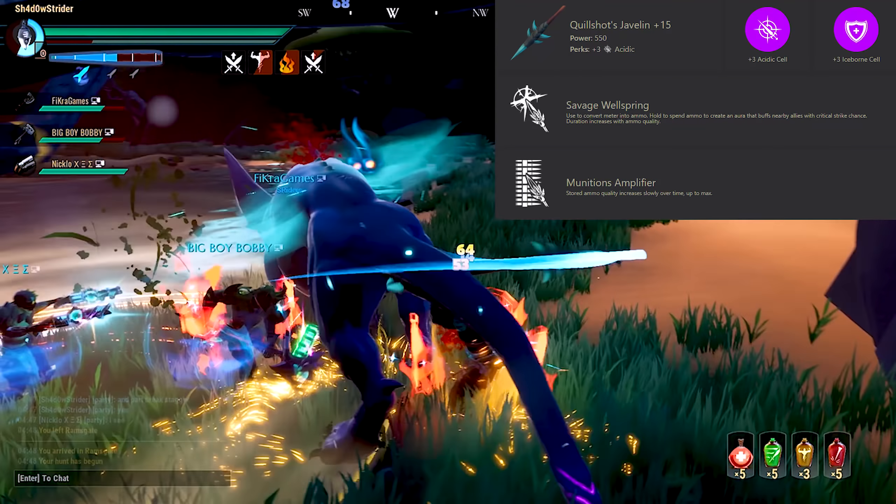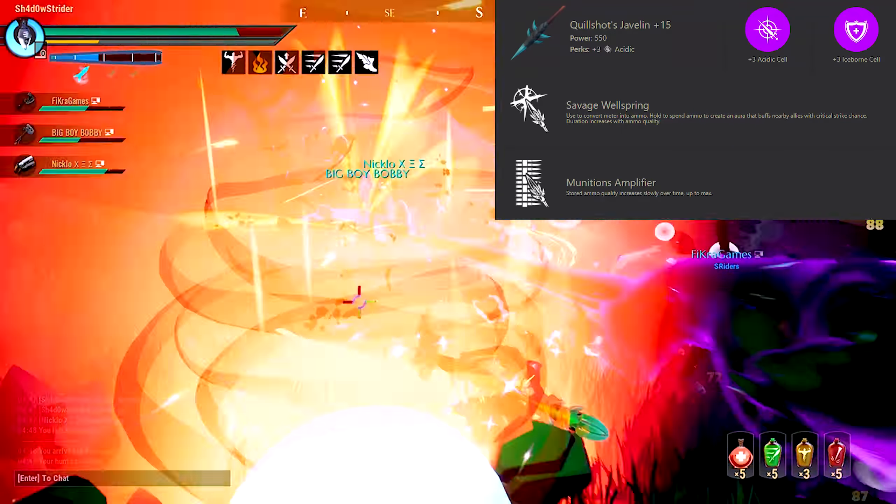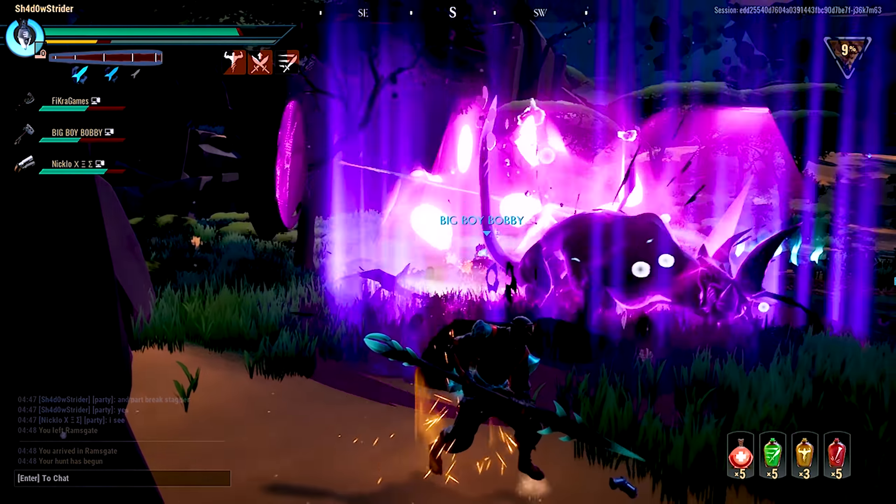The Munitions Amplifier mod is for lazy people like me who are not used to the pike and fail at evading with it. Simply build up a bit of weapon meter, press Q, and let the mod make your charge better.